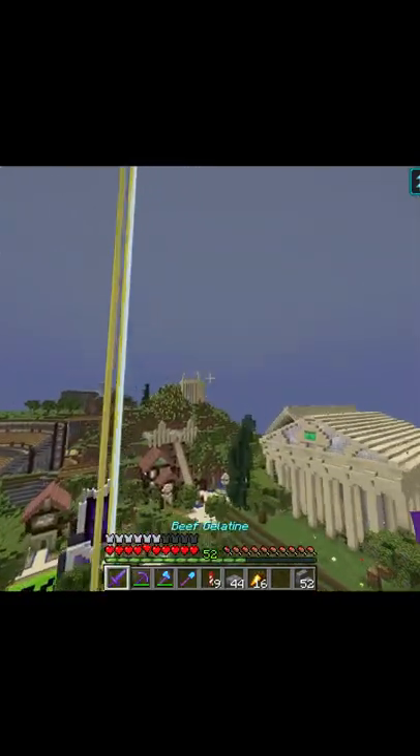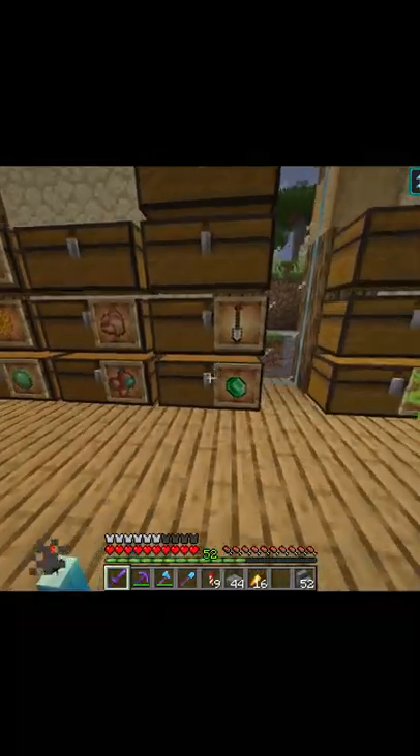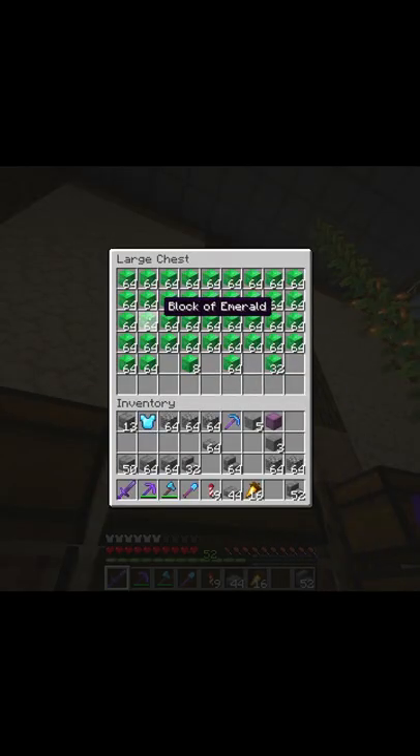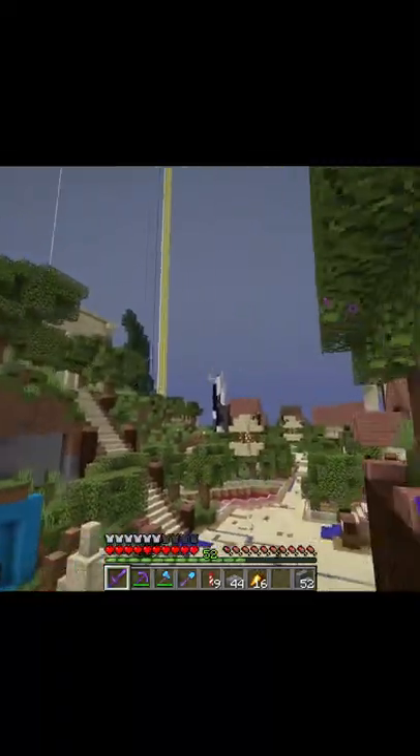I'll show you our emerald stash, which I need to move actually — it's comically long. And here's iron. Look at that — that's what a raid farm can get you. So this is my flexing tour.